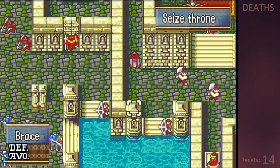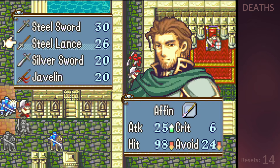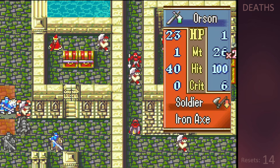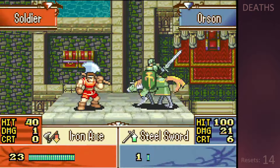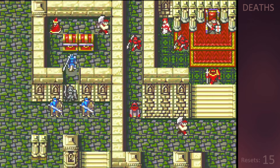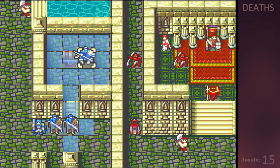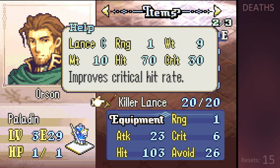A lot of enemies here can kill Orson, especially the magic units. This is made much worse by the lack of defensive terrain, so I can't even boost my avoid to give Orson decent chances of dodging. We end up resetting early on when Orson tries to dodge an attack by standing still. The left chest has a completely useless elixir in it, but the right chest contains a killer lance, which could potentially allow for some cheesy crits in instances where Orson would otherwise die.